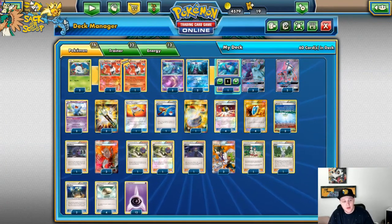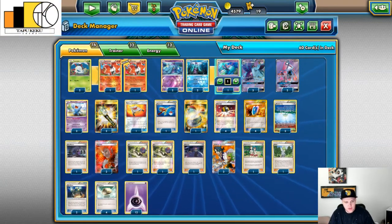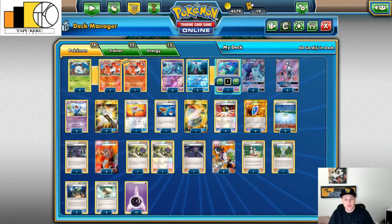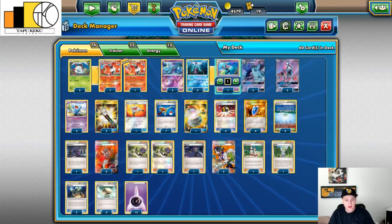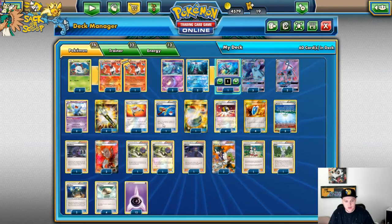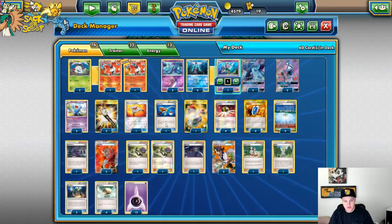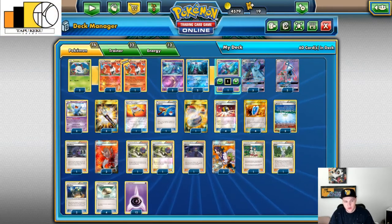Going into items: we play two Field Blower — self-explanatory. Then one Rescue Stretcher and one Super Rod. I thought about playing two Rescue Stretcher, but the one Super Rod is necessary because you need to shuffle in the energies. You want to be shuffling in the Pokemon and the energies because you need them in there for Volcarona to bring them out.